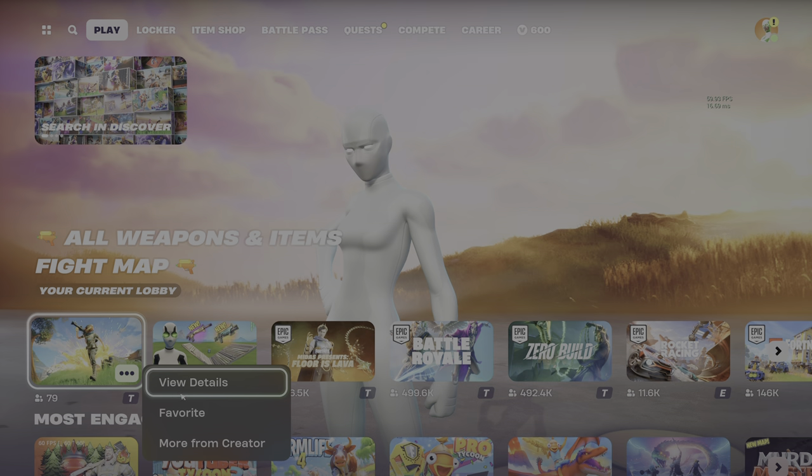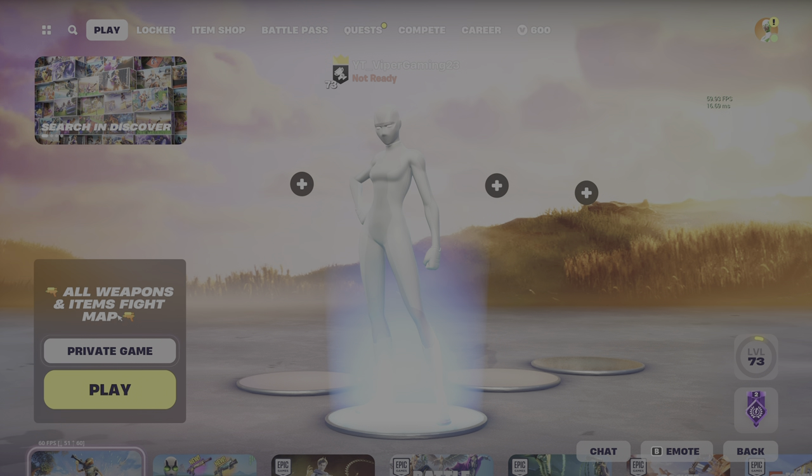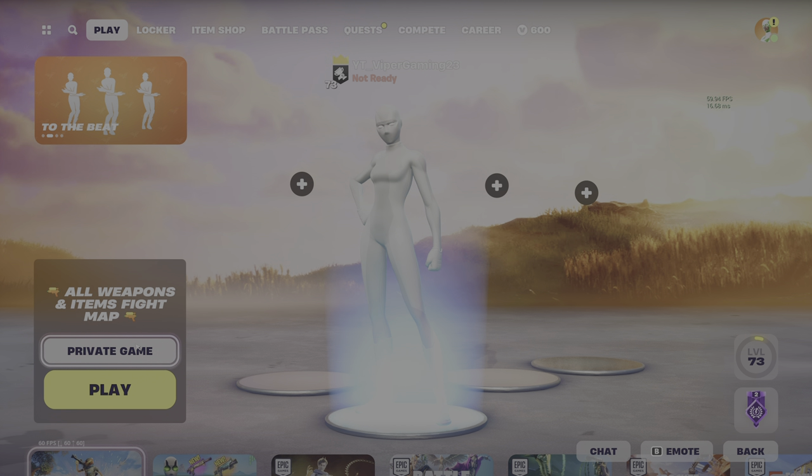Tell me if it does work for you guys, but here we're going to get right into it. So here is the map code: 1646-4005-6172. I'm going to already have it loaded up - it's going to say all weapons and items fight map. I'm going to put it on private; I don't want to deal with anybody else.